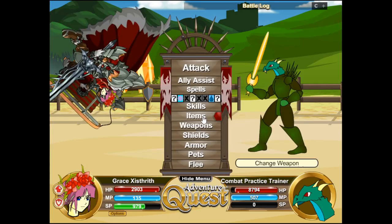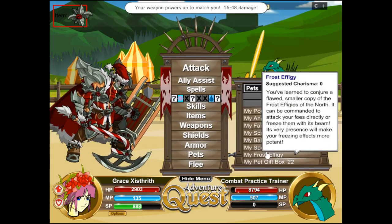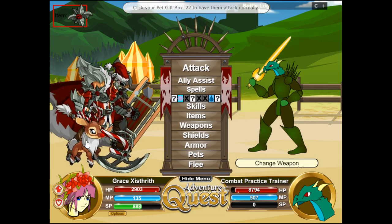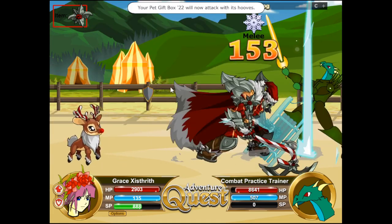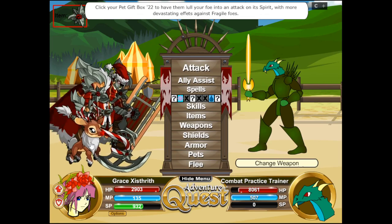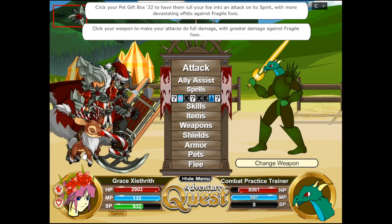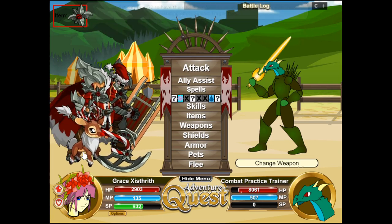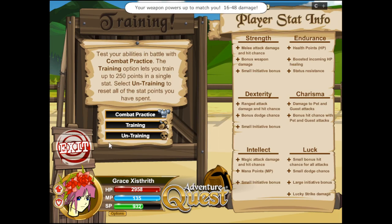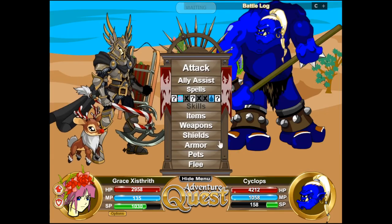Now I'm going to get back into my outfit and bring out the pet — Gift Box 2022. Clicking the pet has two modes: one has them attack normally — let me show you that animation — and the other has them lull your foe into an attack on its spirit with more devastating effects against fragile. To test this I can't use the combat practice trainer because it has no SP, so we're going into a random battle.